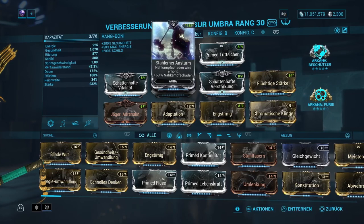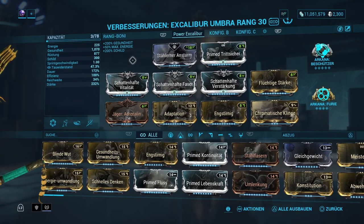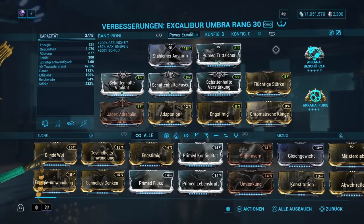Als Aura: Stillender Ansturm, ganz klar – das gilt auch für unsere Ulti und pusht die Nahkampfwaffe nochmal um plus 60%. Dann haben wir alle drei schattenhaften Mods auf Max: Vitalität, Faser, Verstärkung. Zusätzlich Flüchtige Stärke, womit wir auf eine Fähigkeitenstärke von 232% kommen. Außerdem kommt dann nochmal der Plus-50-Parasomen-Mod drauf, den ich gleich zeige.